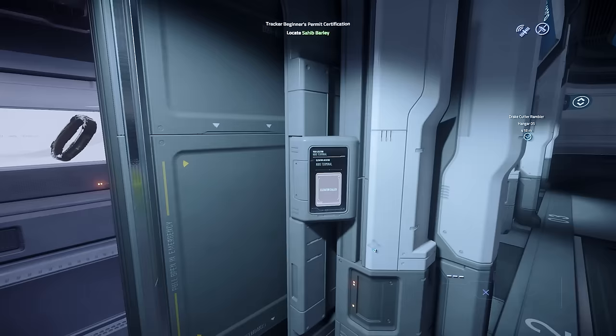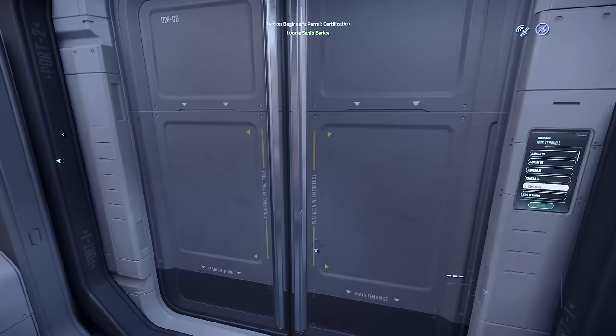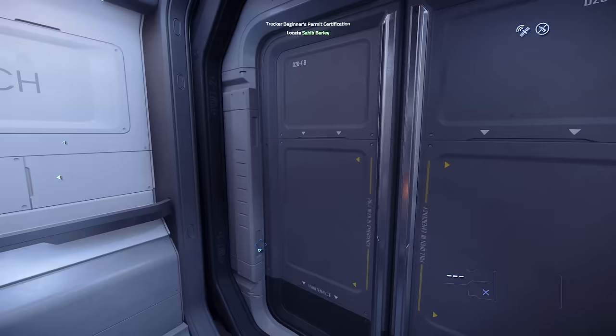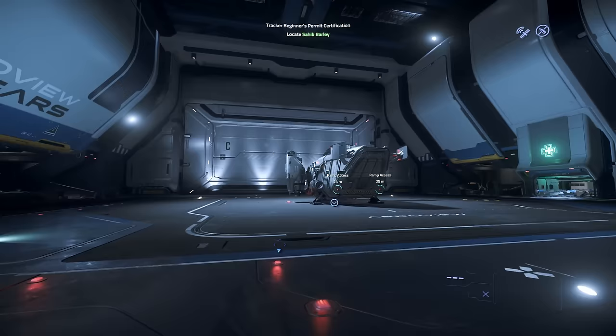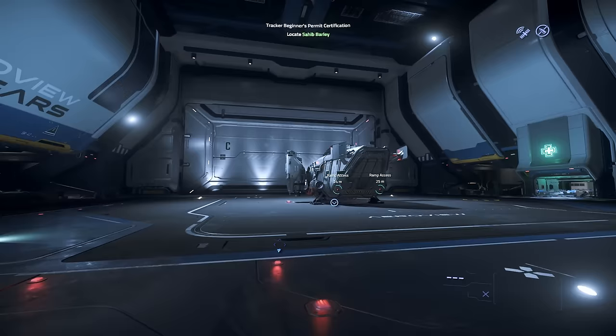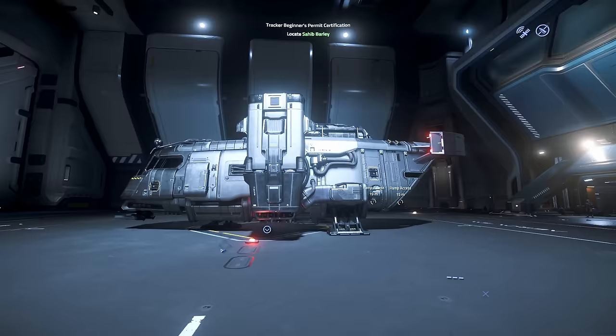The Rambler, on the other hand, has just kind of got me. It's kind of a variant of the Cutter — basically an expedition, caravan, campervan sort of thing. And here it is! Look at the paint job! I've got this Mandalorian Noble paint on it, so it's all pure silver, and it looks absolutely awesome.